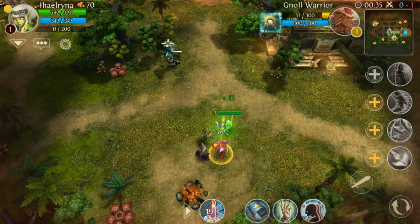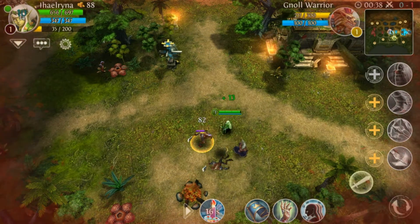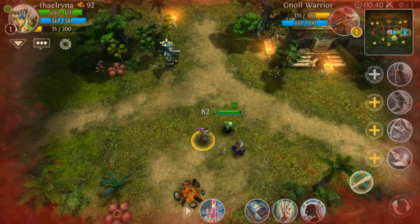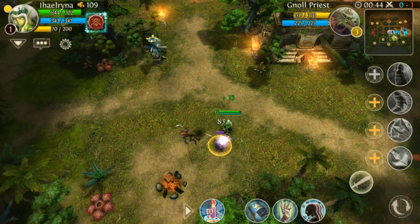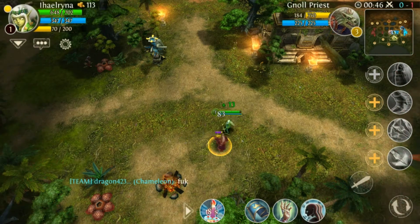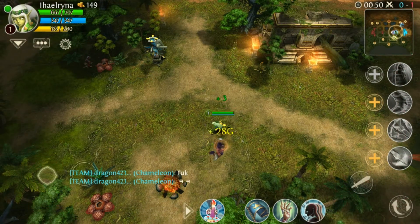Most of the time how I play with elf is going to the bot jungle — the whole bot jungle — and not killing the enemy directly. Just sneak up to them and kill them from the back.